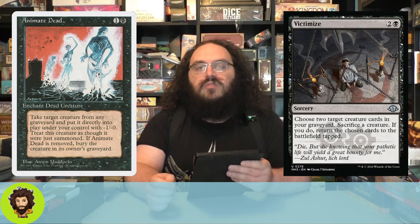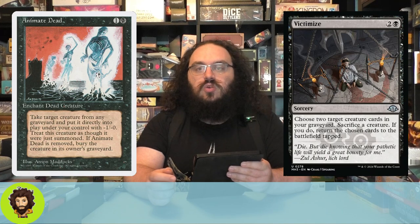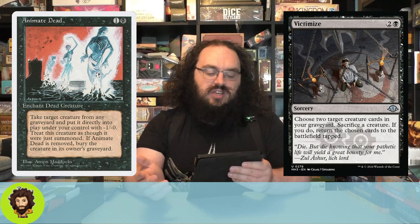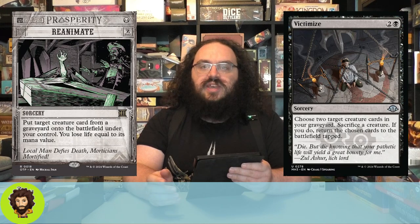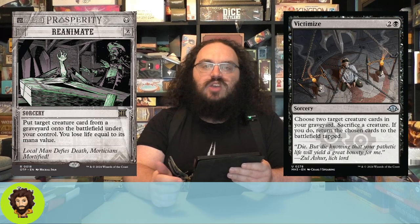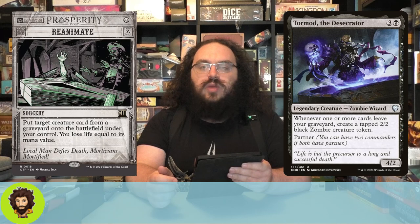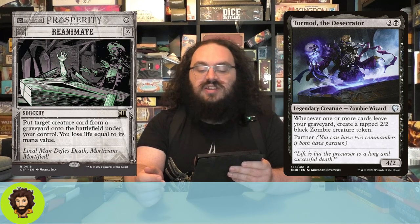Moving into more spell-slinging variety of reanimation, we're running Victimize — effectively sacrifice a creature, cheat two creatures back. You love it. As well as Reanimate: single mana, sorcery speed, choose a creature in the grave and bring them back. We lose life equal to their mana value, but it's a sacrifice I'm willing to make. Sticking with the reanimator theme but not necessarily reanimating, we're running Tormod the Desecrator — a 4-2. Whenever one or more cards leave our grave, we get to create a tapped 2-2 zombie. A little bit of fodder for us.